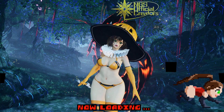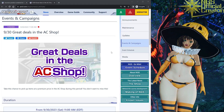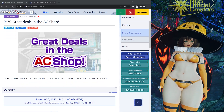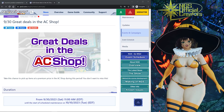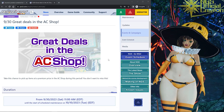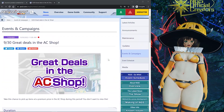Hey, what's going on everybody, welcome back to the channel. So Sega ended up adding last night the great deals in the AC shop — they announced this on the Discord and also the official website. I was actually really surprised that they added this on a Saturday; they hardly ever add anything outside of maintenance, so this was really shocking to me.